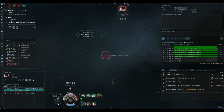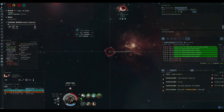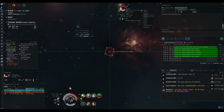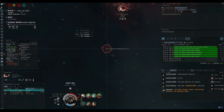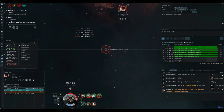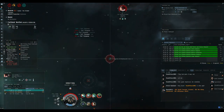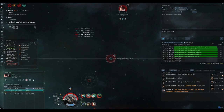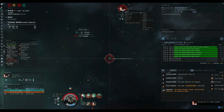Tiericide has been really kind to the Kestrel — it is now possible to get a Tech 2 medium shield extender fitted on a microwarp drive fit with no fitting implants if you have max skills. This has also lowered the requirements to fit the Kestrel; you no longer need Advanced Weapon Upgrades to fit my Kestrel with the compact medium shield extender. This takes out a week of skill training — you can just train shield upgrades to level 4 instead of weapon upgrades to level 5, easily shaving 5 days off the Kestrel skill plan.